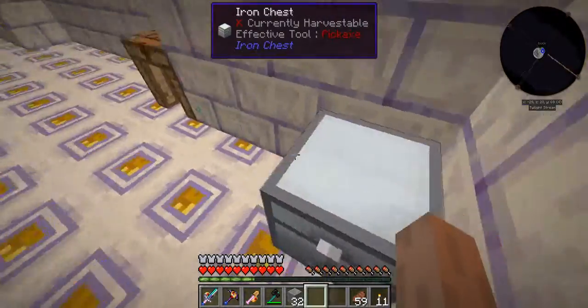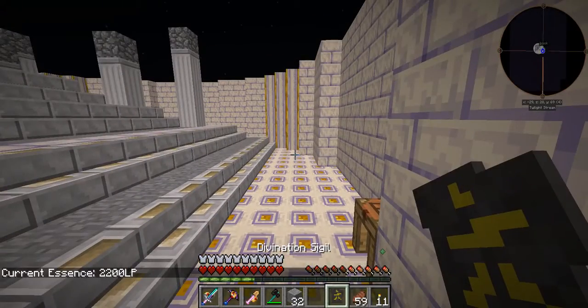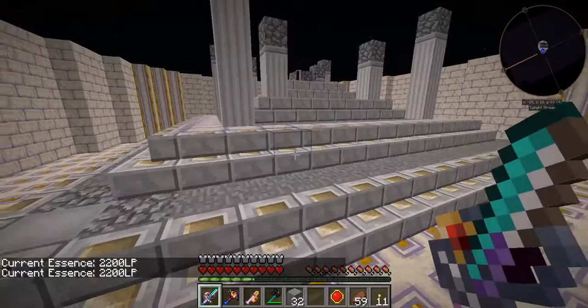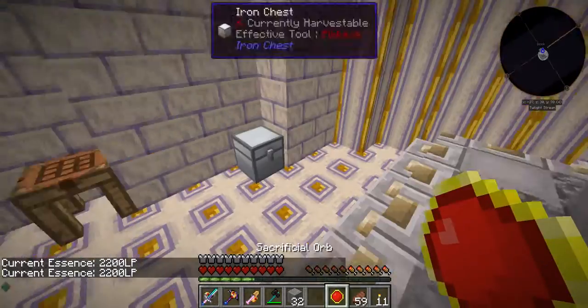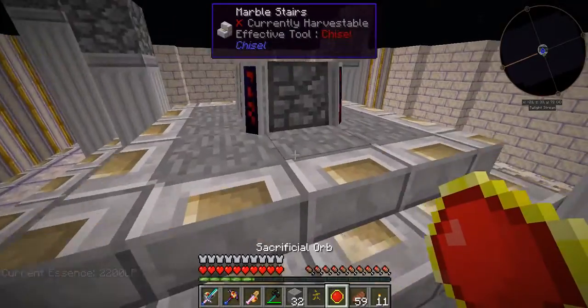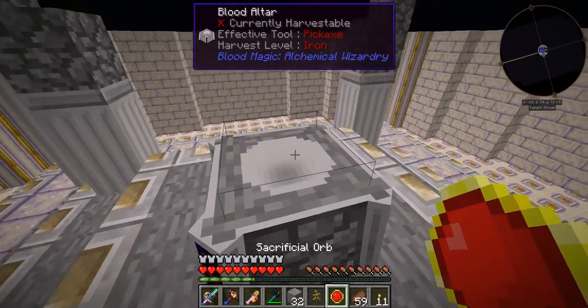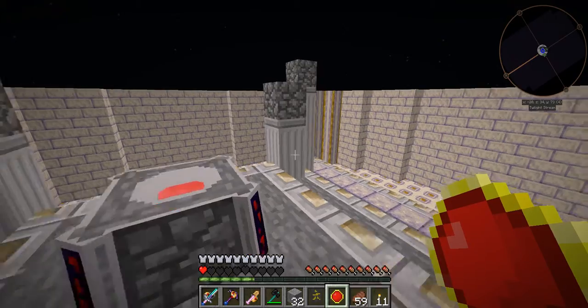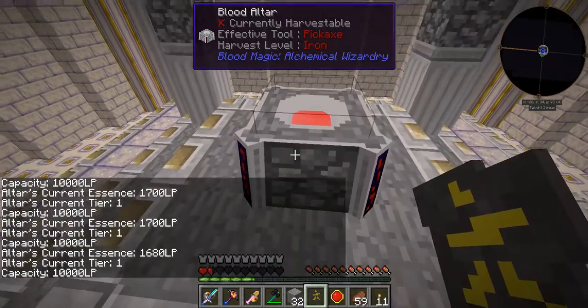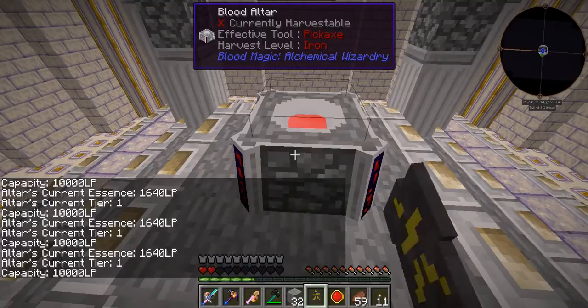I believe up here there should be our — yeah, here it is. So how much stuff do we have on us? We have 2200 LP. That's our essence. What we're going to need is essence into here. If I just do that, it's going to drain all my health. But as you can see now, we actually have 1660 LP.